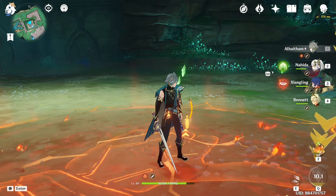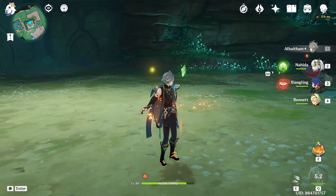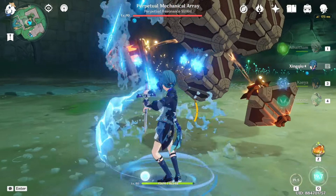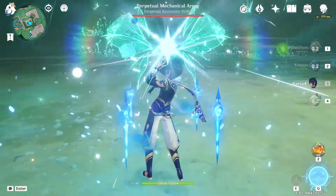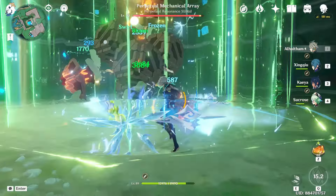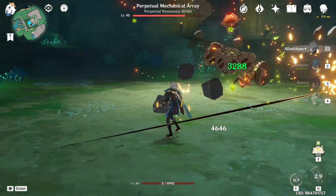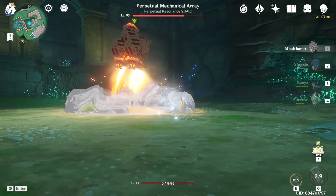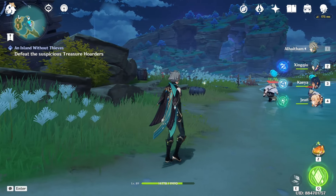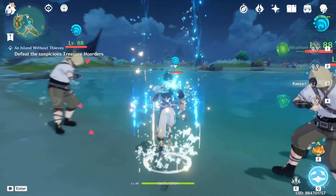I'm leaving this part in because he does a cool sword flip right there. What I'm realizing now is that I forgot to do a Burgeon team, which would have been difficult with Alhatham considering you need a Pyro DPS for it. What I did try to do was a Fridge team, which is a very obscure and not meta and really weird way to use characters and reactions. And that didn't go well. So I decided to try again, this time on overworld enemies because it seemed like it would be an easier way to learn how to use this reaction.